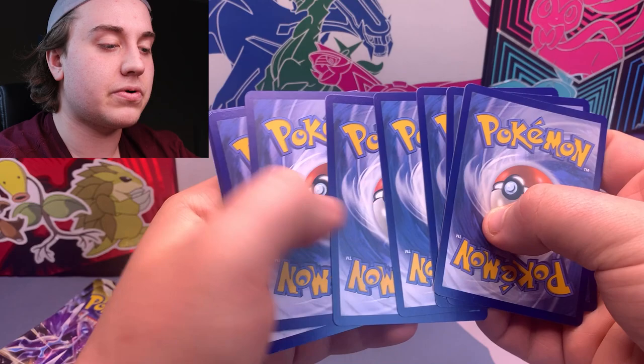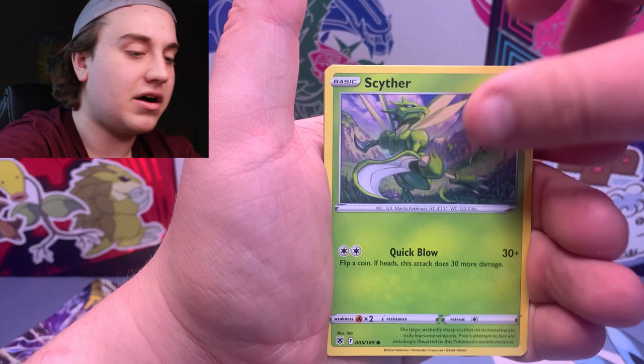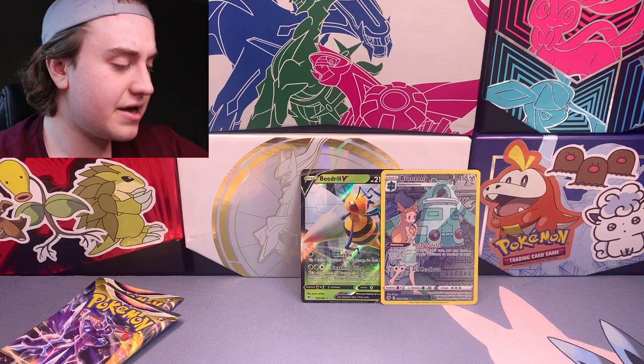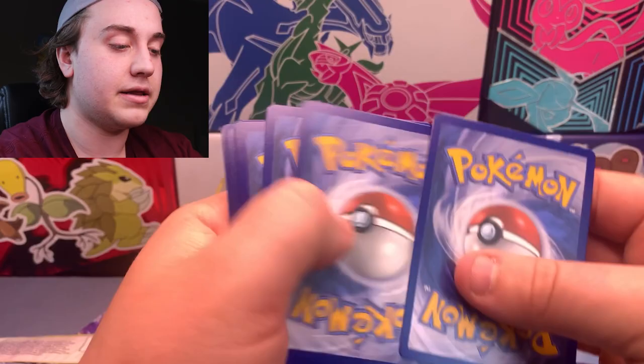Let me know in the comments what your favorite pull from Astral Radiance has been. A while ago I pulled the Machamp and traded it for a booster box. In this set there's definitely a lot of cool cards — the Machamp, the Sneasler, which I'm on the lookout for right now. Behind the Pattil is a regular rare Leafeon. I kind of forgot the Eeveelutions were actually in this set.